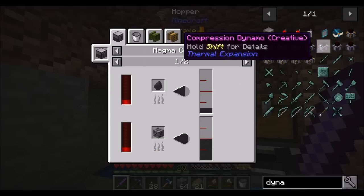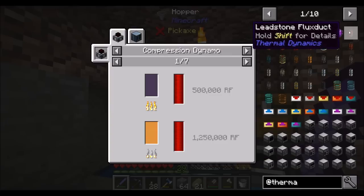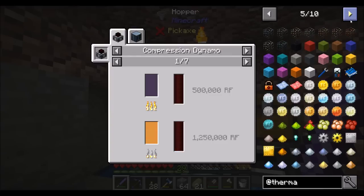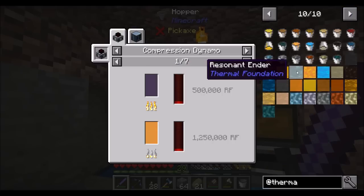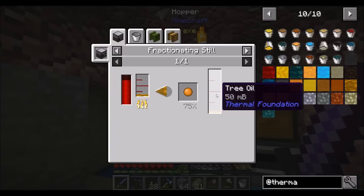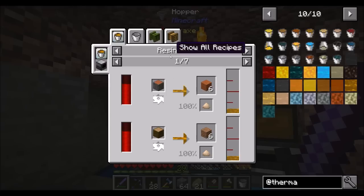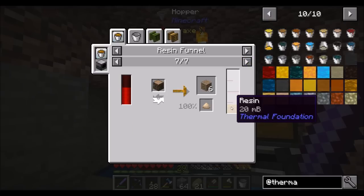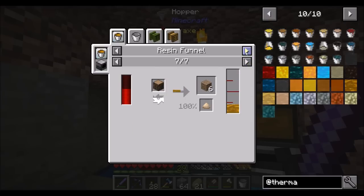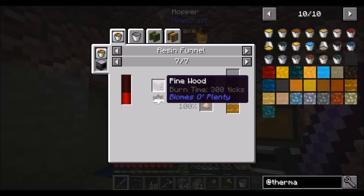We can also get that tree oil stuff — that's another option from the compression dynamo. Looking at thermal liquids under thermal foundation, there's a lot of different ones. Tree oil comes from resin. There's a whole processing method: resin comes from grinding up wood. That might be another alternative to getting fuel. We will probably want to look into doing some of this stuff, but before we get into it, let's get the basics down.